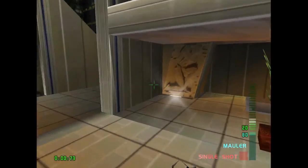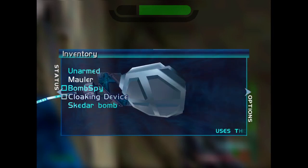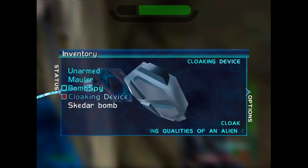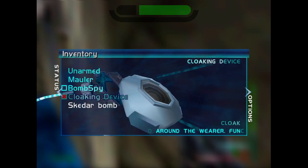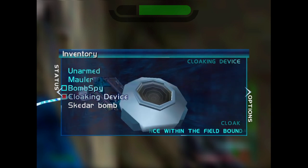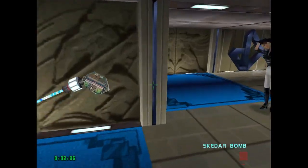Once the cutscene's done, we're going to run over here to this corner. As soon as we're about to round the corner, we're going to pause, turn on our cloaking device, and take out the scatter bomb. We have 40 seconds of cloak and we need every moment of it — they're all precious, we can't afford to waste any of them. I strongly recommend using the pause menu for all of your equips in this mission; you do not have time to be messing around with the quick select menu. Practice this movement, because again, cloak time is precious.